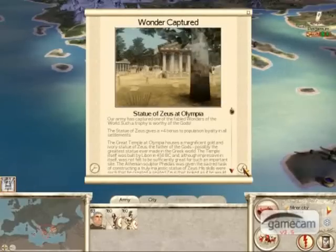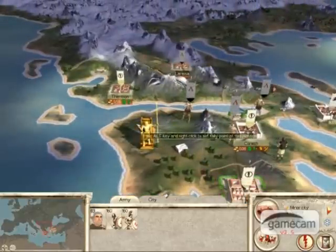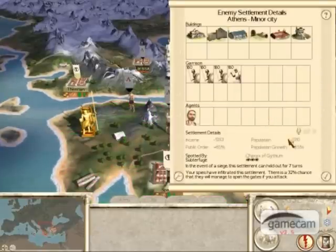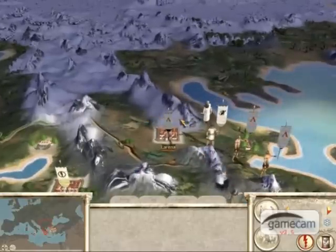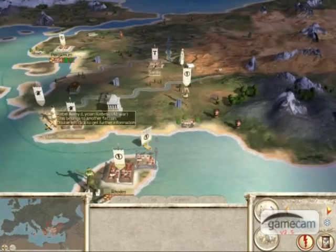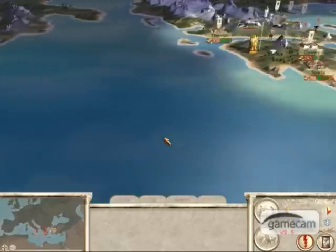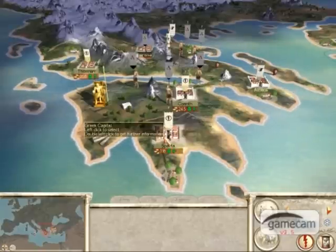Now that we've captured Corinth, you can see that we have also captured a wonder — Zeus sitting on a chair. Before you look at part two, you should have captured Athens as well. I hope you found this guide to Greece helpful — stay tuned for the next one.